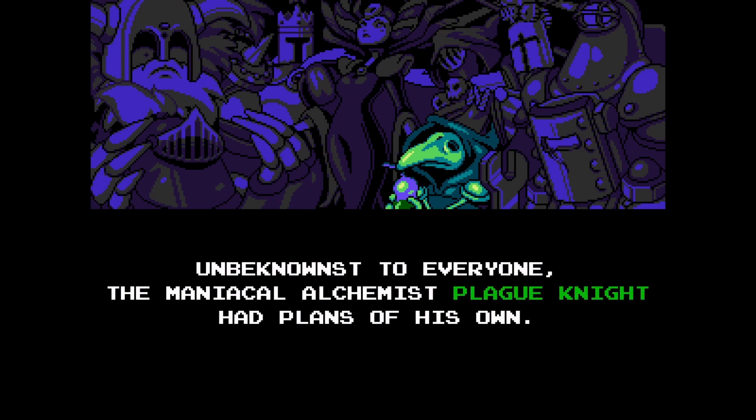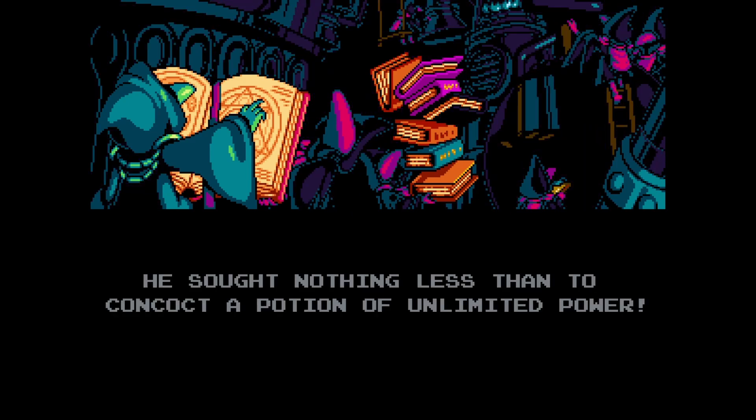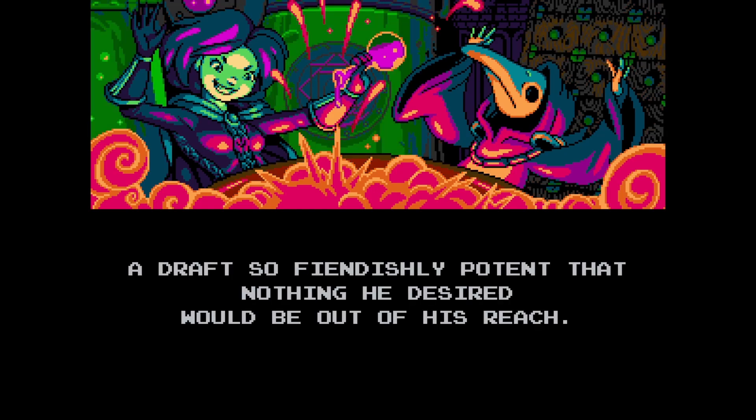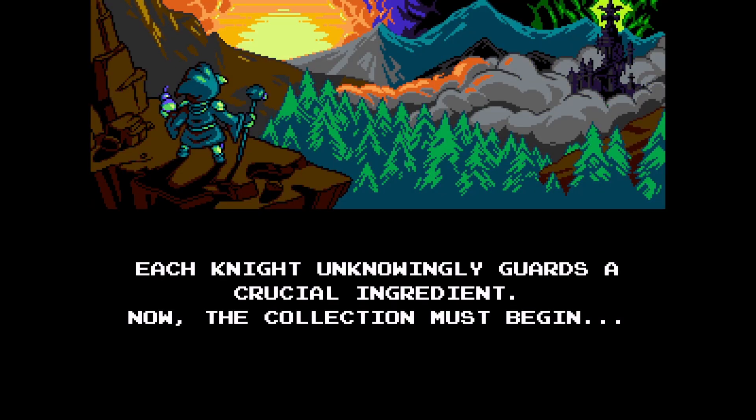Unbeknownst to everyone, the maniacal alchemist Plague Knight had plans of his own. He sought nothing less than to concoct the power of the Unlimited — a potion of Unlimited Power. A draft so fiendishly potent that nothing he desired would be out of his reach. Each knight unknowingly guards a crucial ingredient. Now the collection must begin.